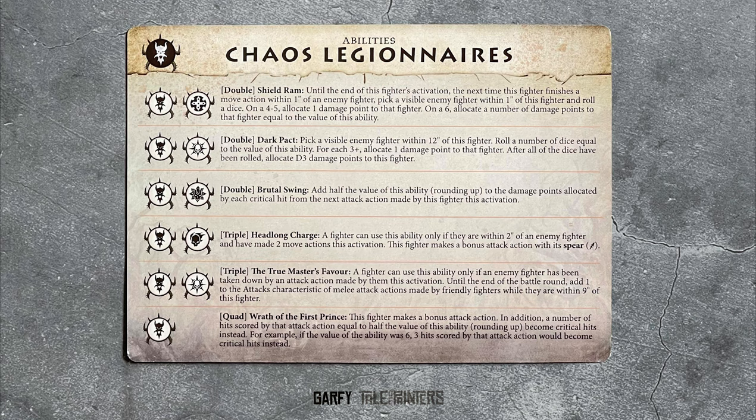The Decuriarch also gets a triple called True Master's Favor. If your fighter has taken down an enemy this activation, until the end of the battle you get to add 1 to all the attacks of your fighters within 9 inches of your leader.